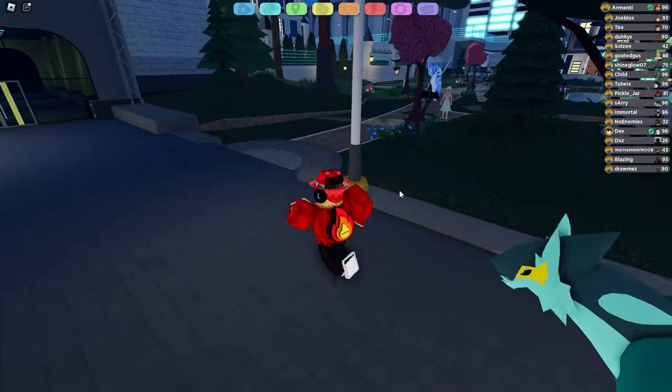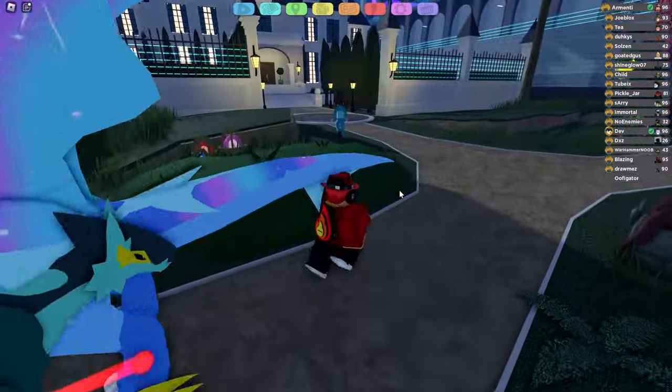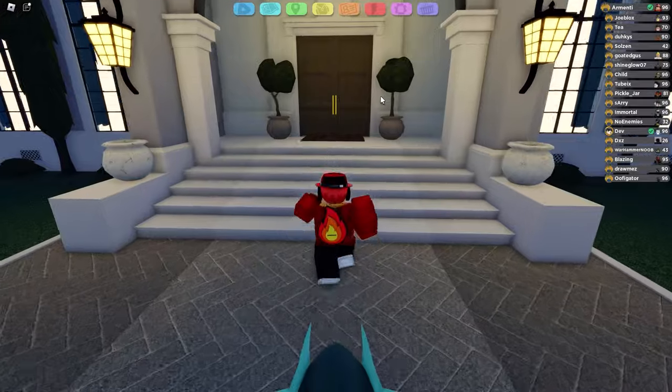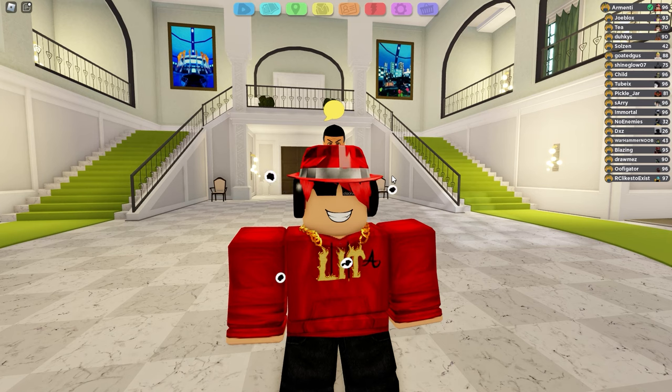Okay guys, today I will be teaching you how to get the new sawburst Eruptodon in Lumion Legacy. In order to get things started, you just want to go over here to Mr. Ferex's mansion, which is located in Atlantean City. Upon entering the mansion, you talk to Mr. Ferex and he is basically going to tell you to find the sawburst lumions in Roria.